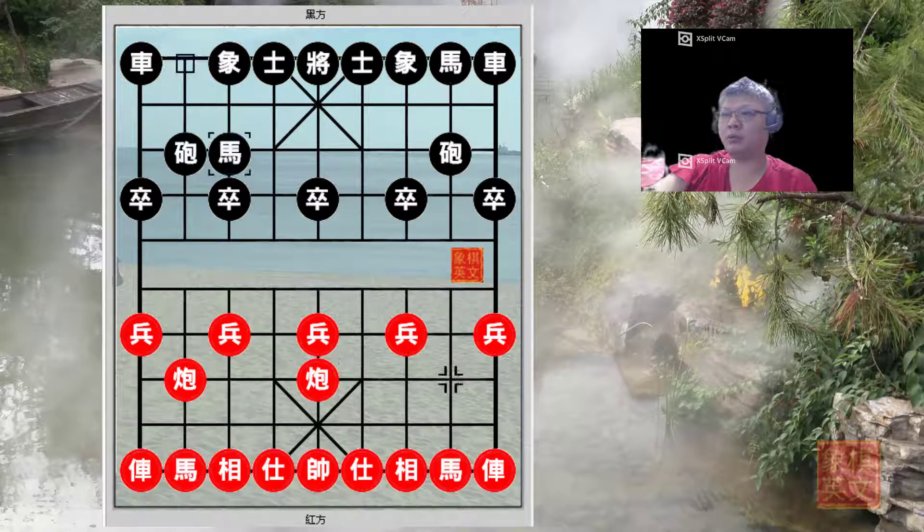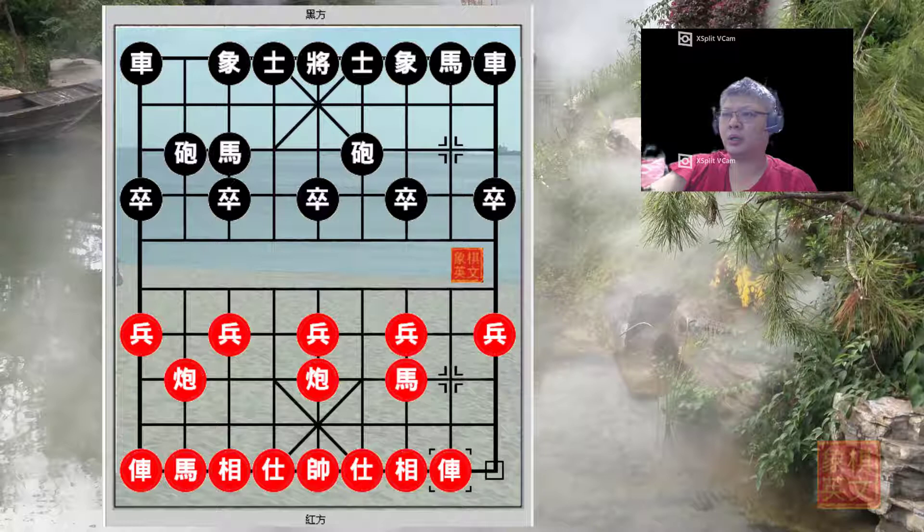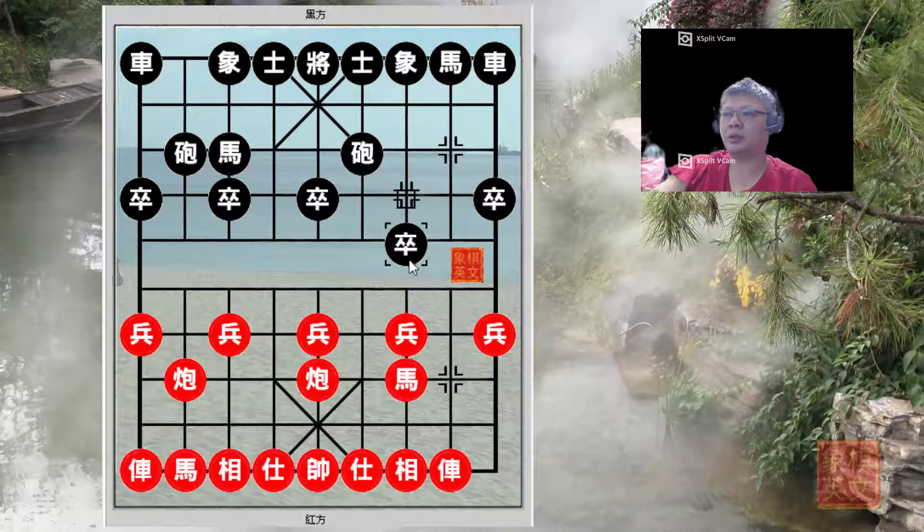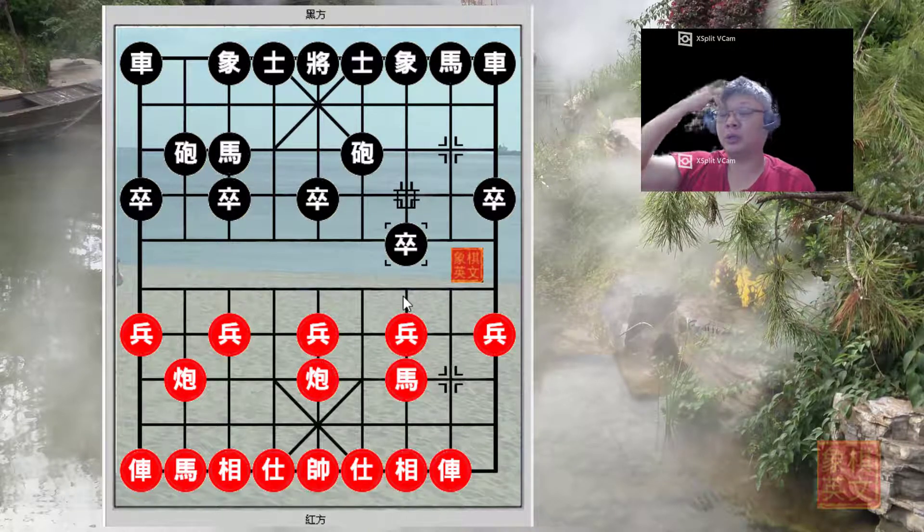We begin with the central cannon. This will be the key topic for Chapter 9. In past bots, Black would play h8 plus 7 first before giving Red the decision of whether to advance the pawn. In this chapter, the discussion is about Black advancing the pawn earlier than before playing h8 plus 7. One of the main reasons was to prevent Red from playing p3 plus 1 for that opening system.